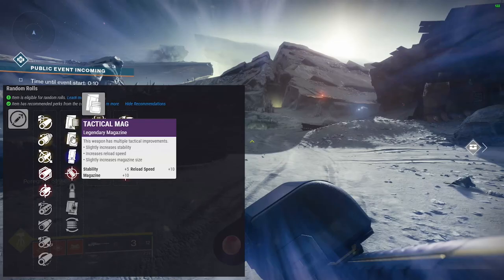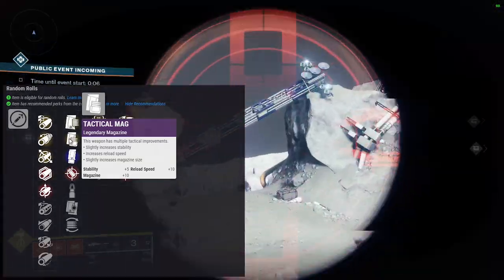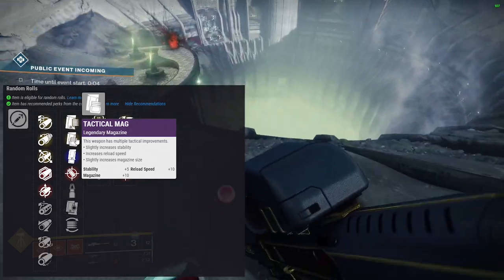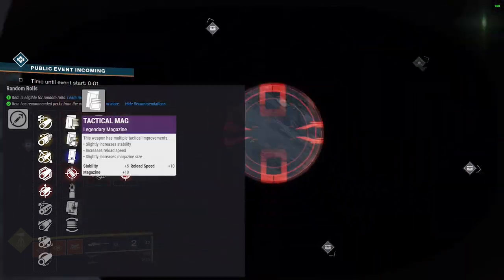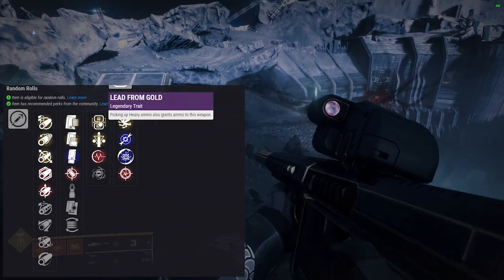Appended mag would be cool — you'd probably get up to four rounds. Tactical mag would probably give you four rounds as well, plus stability and reload, so tactical mag is probably my pick as an all-around perk. So far we've got arrowhead break and tactical mag as my perfect weapon choices.